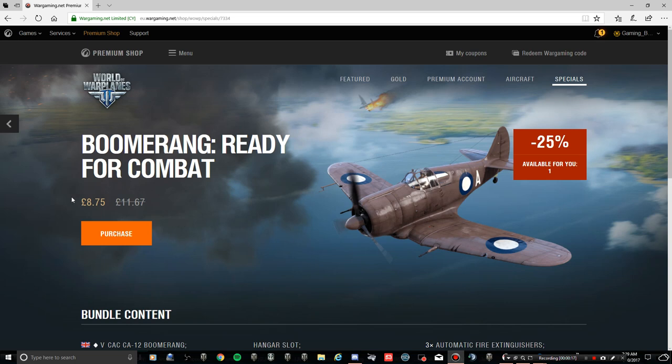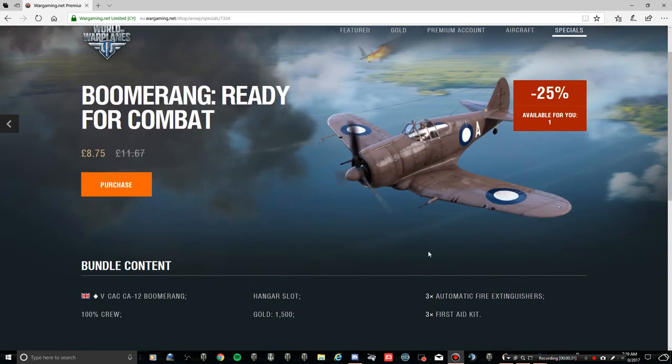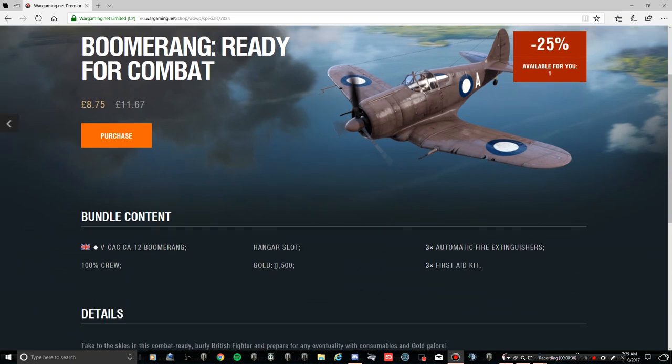The boomerang - ready for combat - is £8.75, down from £11.67. It hasn't been on sale before as far as I know, so it's minus 25%. I always say, how can it be minus 25% when it's never been on sale before?